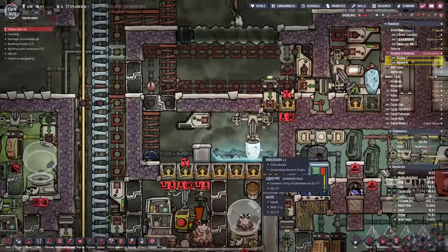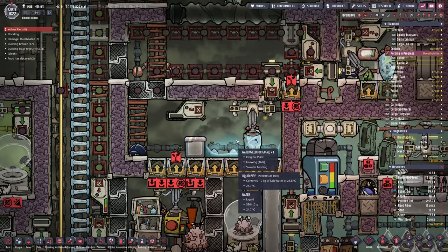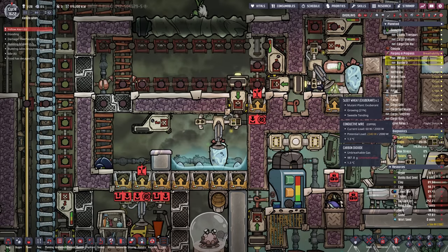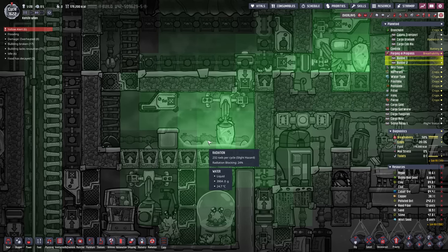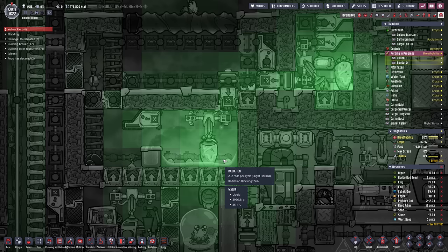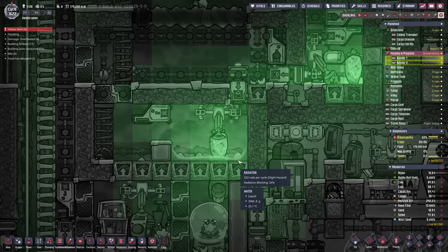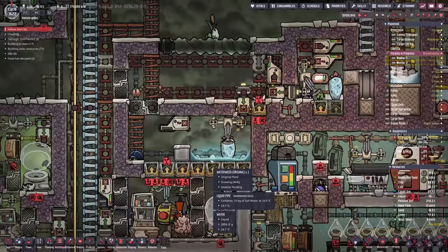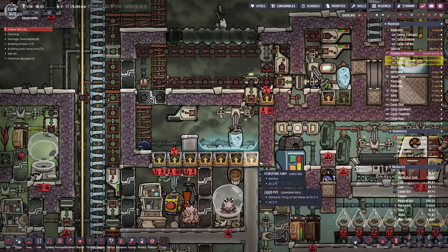We've got these water weeds and we're trying to keep them irradiated so we can hopefully get a mutated one — an exuberant one — to match the sleep weed. Problem is this wheeze wart here is only giving 232 rads to the adjacent ones, and this one is giving 381. The reason is the water in here is blocking more radiation than it normally would.